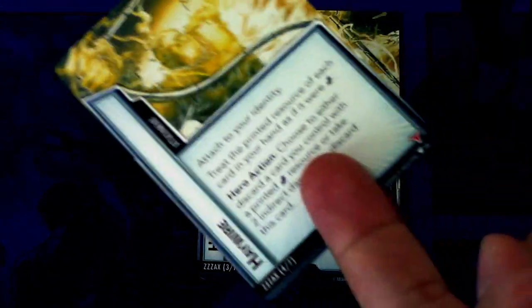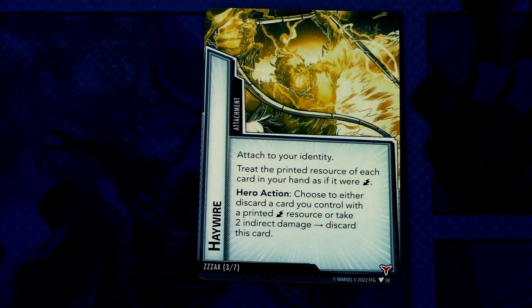Then we have Haywire — two copies. It is an attachment attached to your identity: treat the printed resource of each card in your hand as if it were an energy resource. This is a really nasty one combined with the other cards in the set. Hero action: choose to either discard a card you control with a printed energy resource, or take two indirect damage — then discard this card. It has one boost icon.